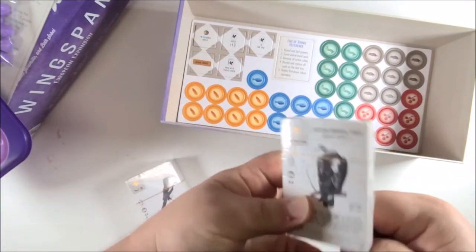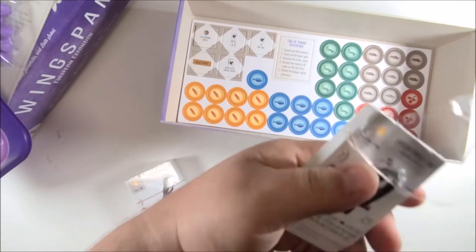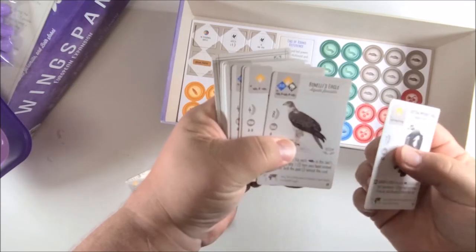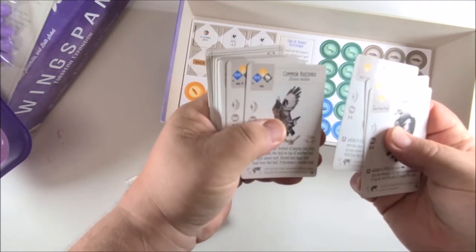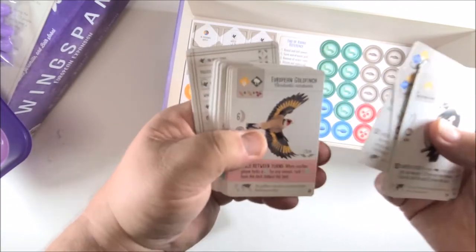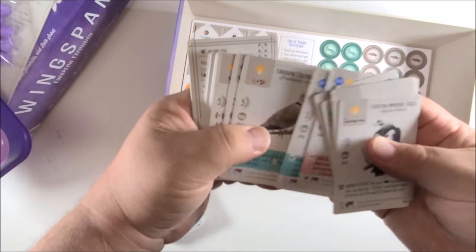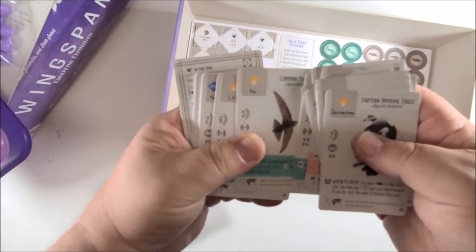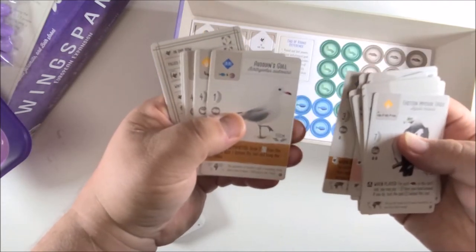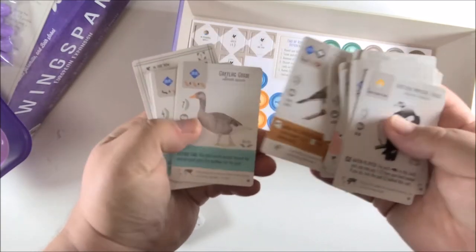Alright, got to love getting cards out. So we got the Eastern Imperial Eagle, Bonelli's Eagle, Montagu's Harrier — this artwork is just the best on these cards. They're laid out so well, the iconography is so good, it's that nice linen finish. Common Starling, Common Swift, House Sparrow, Rough-legged Hawk, Greater Flamingo. Half of these I can't pronounce, but that's okay.